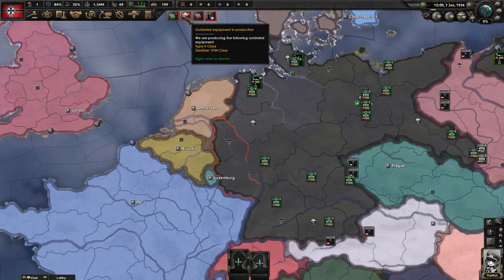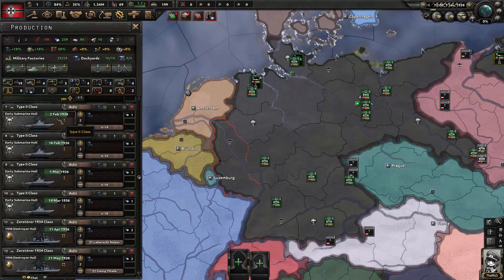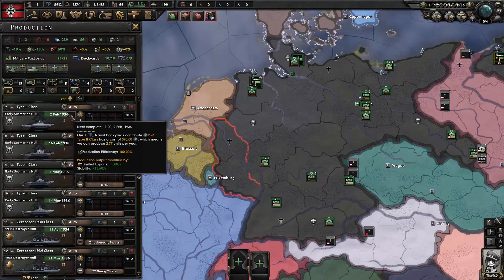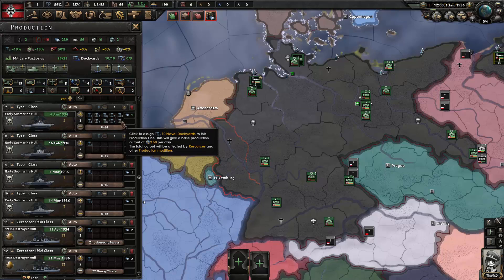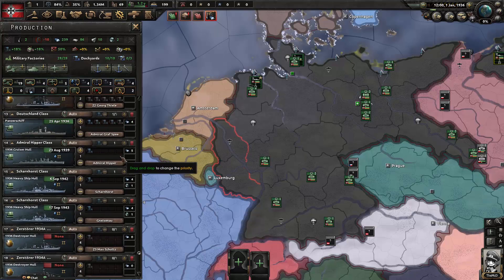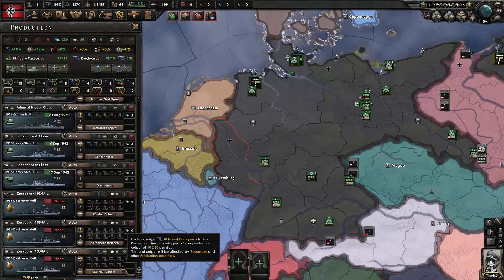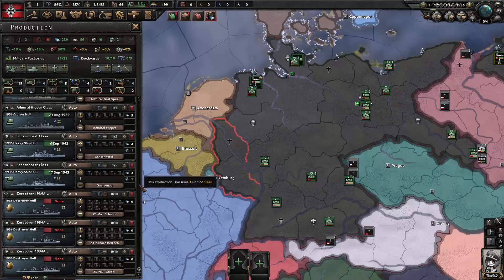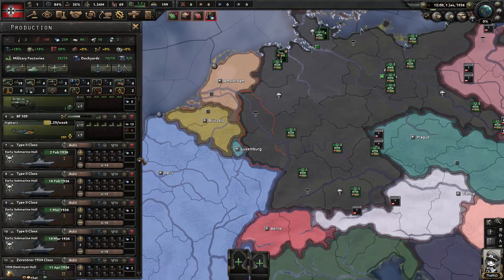Back to military construction — the outdated equipment notification tells us the ships we're producing have better versions available, but they're far along in progress so we don't want to restart them. What I'll do is assign 10 dockyards — the maximum — to all of these ships. Dockyards are military factories that only build boats. Setting them all to maximum means when one ship finishes, it automatically assigns to the next one and won't keep nagging us about unused dockyards.